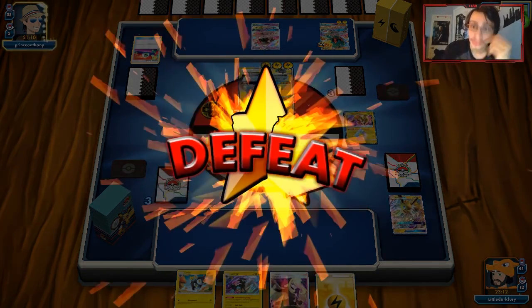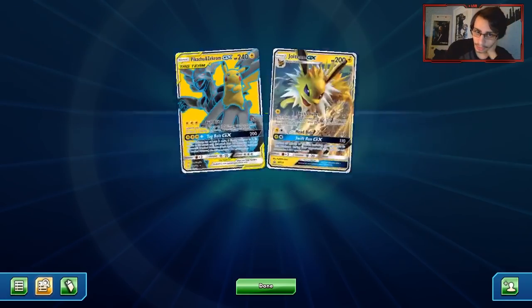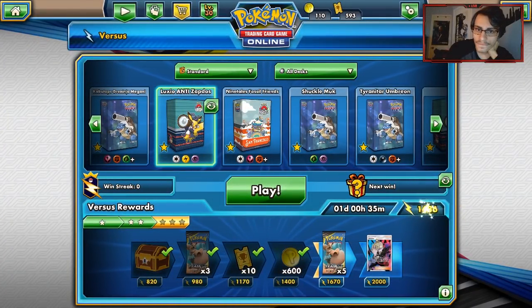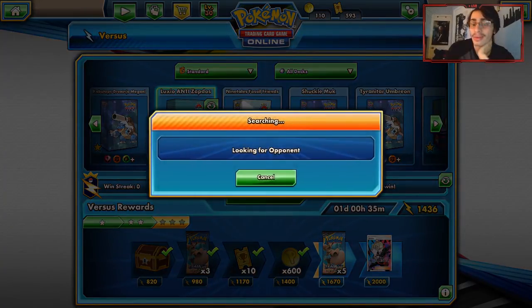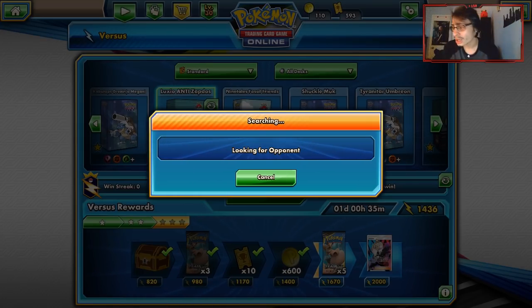That's an embarrassing loss to take considering we popped off — that's one of the hardest losses I've probably ever had to take on this game. That's embarrassing. We had a really good play there, man. We got betrayed — our hand was massive, yet there was no basics to work with. No Ultra Balls, no Nest Balls, no basics at all. No Marshadow, no Coco. Nothing. Are you serious? That is some real bad luck, man. We could have won that game too — we had a really good start.